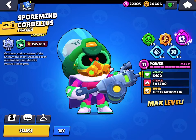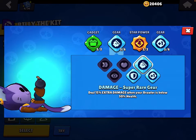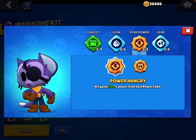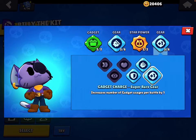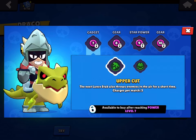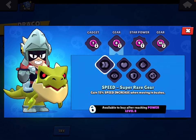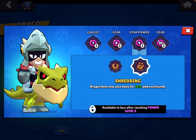Never Trust a Shroom — use Poison Mushroom, Damage gear, Mushroom Kingdom, and Speed gear. For Kit — my favorite brawler — use Cardboard Box, Damage gear. Power Hungry in Showdown and Overly Attached in other modes, then use Gadget gear.